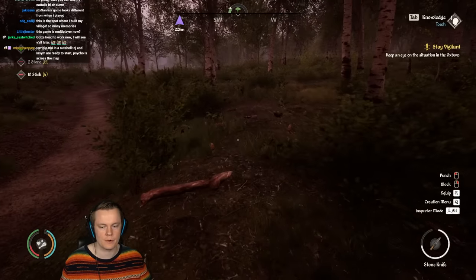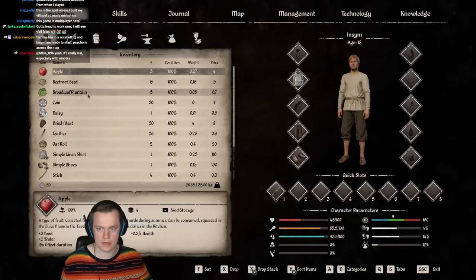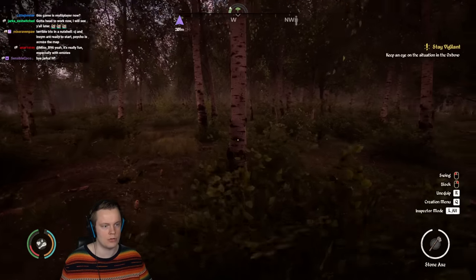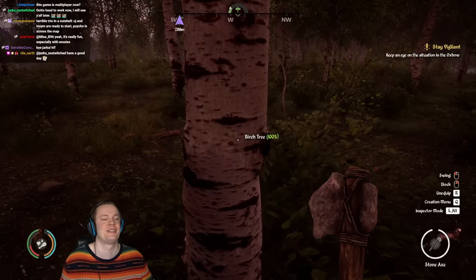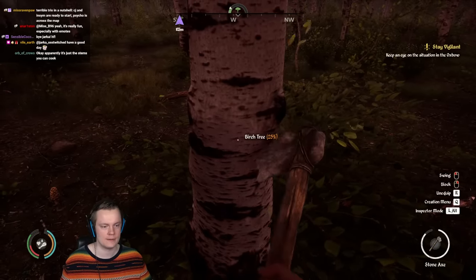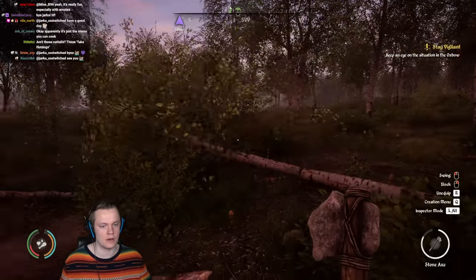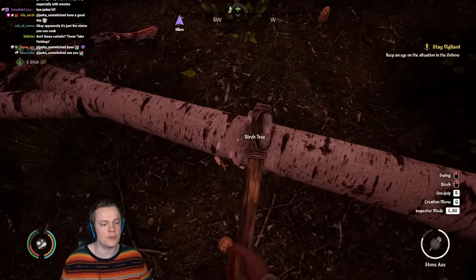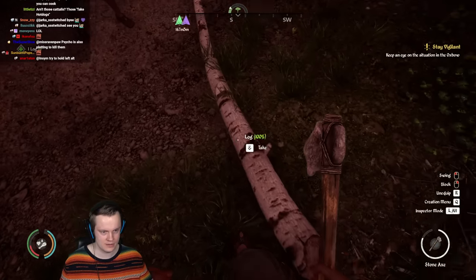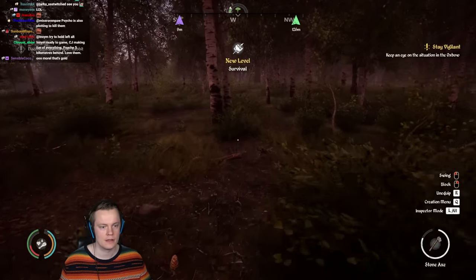Yeah, this game got multiplayer recently which is why I wanted to check it out. I can put tools in quick slots — stone axe on one and knife on two. I'm chopping down our first tree. Oh tree cut — I love the tutorials everywhere, I figured this out game, don't worry. You've got to chop the tree that's on the floor into logs. It's the most realistic game I've ever played. You've got to chop them in half first. You're carrying too much on your shoulders.